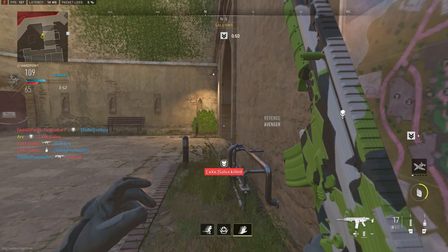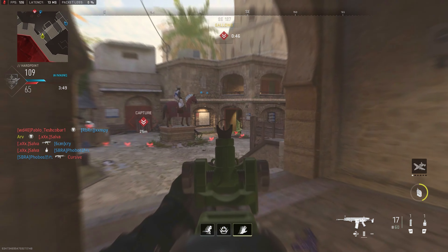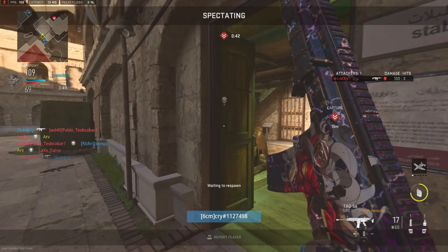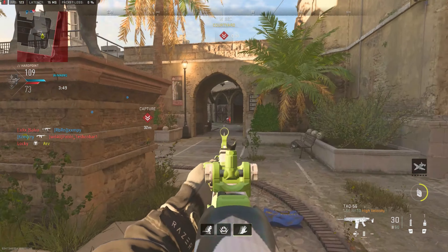This little castle gate area is actually a really good spot to watch the contest points and make sure nobody gets on the hill. As I'm saying that, the guy comes from the left-hand side — that is the one spot you don't want them to go through because they have a nasty head-glitch there, which is exactly what ended up happening.